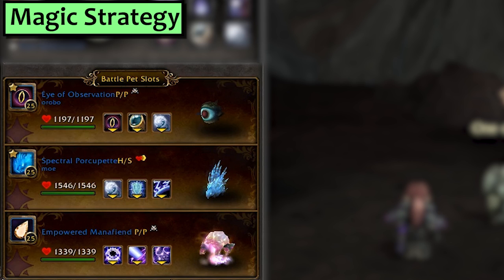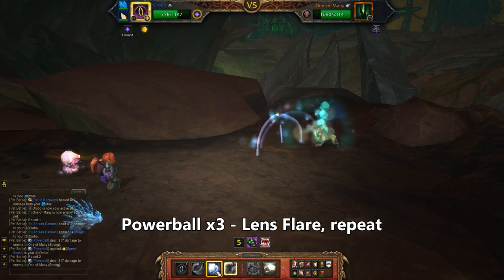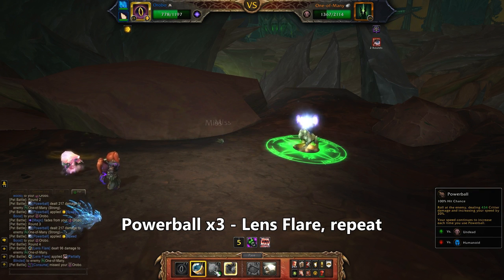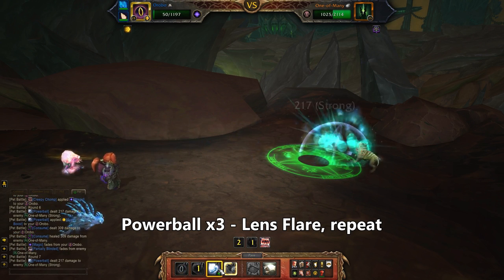Next we've got Magic. I'm using an Eye of Observation with Lens Flare and Powerball, a Spectral Porcupette with Powerball, Spirit Spikes, and Illusionary Barrier, and third is any Surge of Power pet with a spammable damage move — I used the Empowered Manaphene due to his strong attack stat. Starting with the Eye, use Powerball three times and then Lens Flare. That reduces his hit chance by 50%, which can be very nice. After Lens Flare, go back to mashing Powerball and using Lens Flare on cooldown. Depending on your luck you should get the boss to about half health.